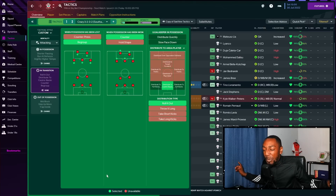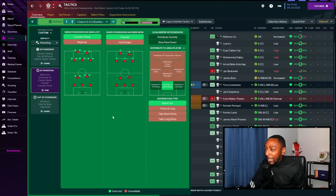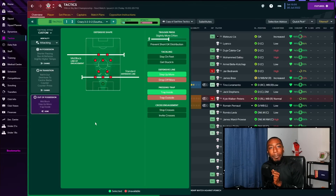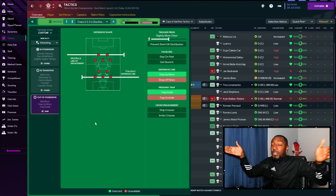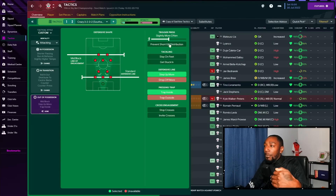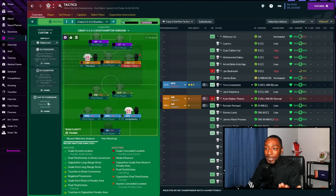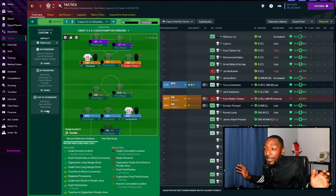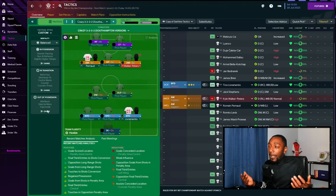If we give opponents time and space on the flanks, they'll whip it in and you'll concede. When possession is won, we make counter-attacking movements. The goalkeeper rolls it out simply to the center backs — sometimes possession itself is the greatest defensive tactic. Out of possession we use a mid-block, forcing and trapping opponents inside where our players are positioned, stepping up to squeeze, with a slightly more often trigger press because we're on attacking mentality.